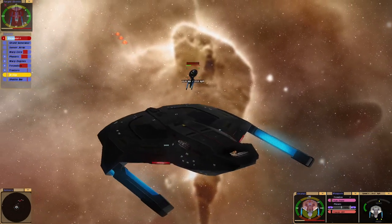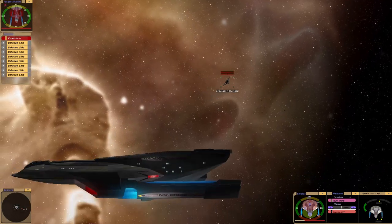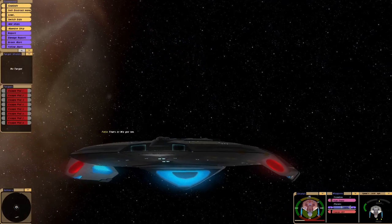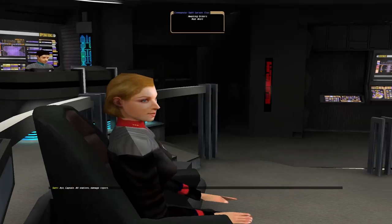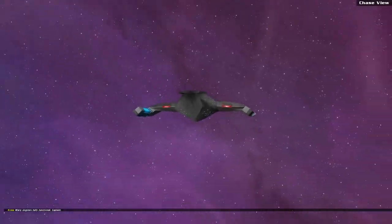At least I've still got the photons. There goes the bridge — the saucer section. And the escape pods. Let's see what the damage is. All stations, damage report. Impulse engines are fully functional. Warp engines fully functional, captain.